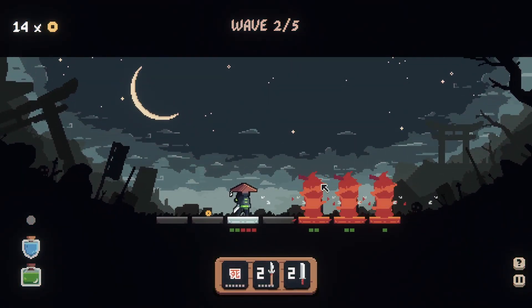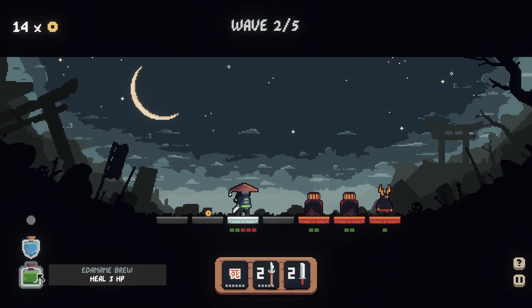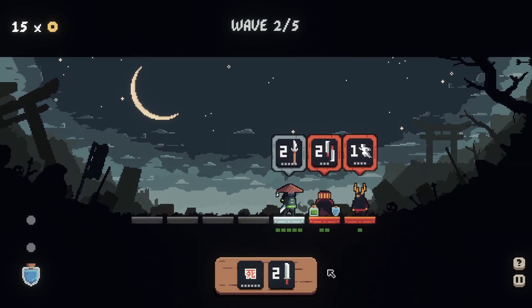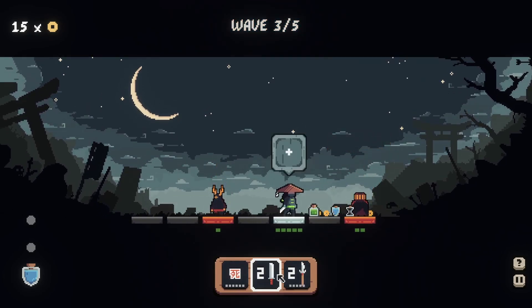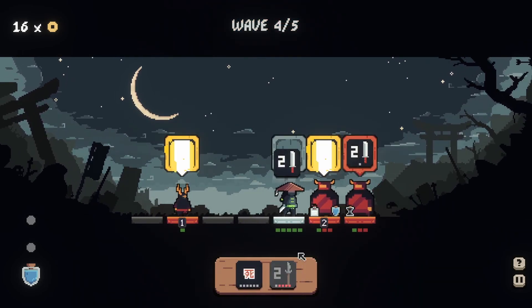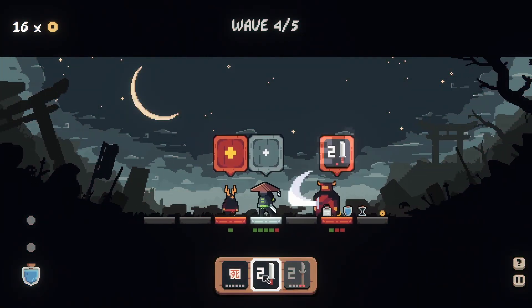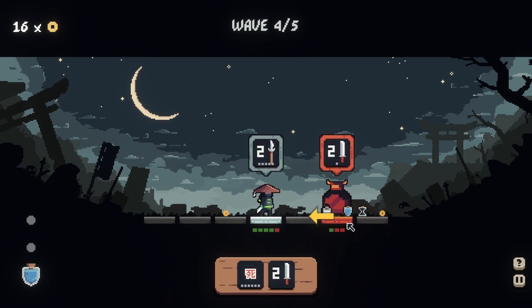That guy rushes in, hitting you for one damage — definitely a scary individual. Use one of our potions to get ourselves back up. We can actually run this guy into the other, but I'd prefer to just Spear both of them. Hit this guy before he does his dash. Move in, slash, spear, hit you — but I've got a guy dashing from behind. Didn't even notice. Got to be more aware of those enemies, to be sure.